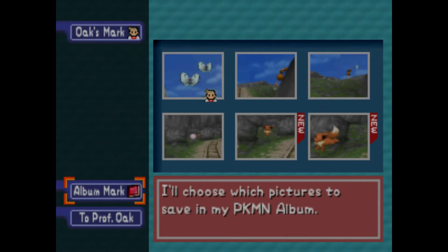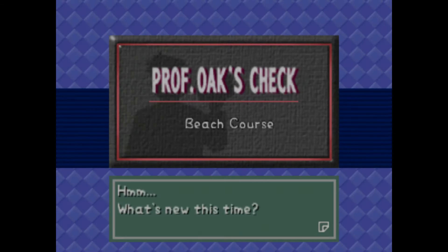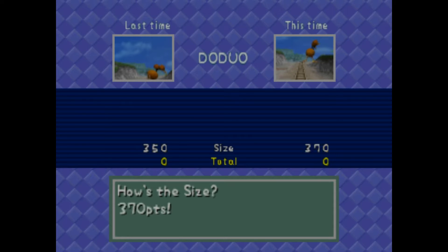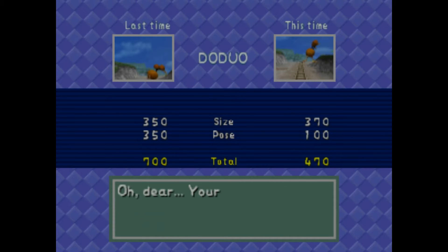Then we just go to Professor Oak to have him grade these pictures. We should have caught enough Pokemon to go to the next stage. To his picture in the Pokemon Report already — but this would be a better picture, the size is slightly bigger but the pose is worse. He should be in the middle of the frame, which would double the points.